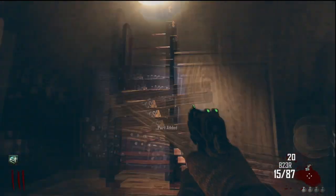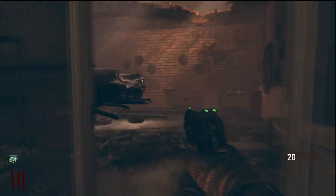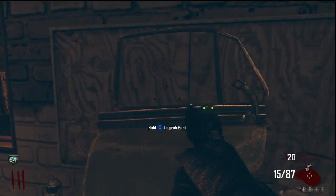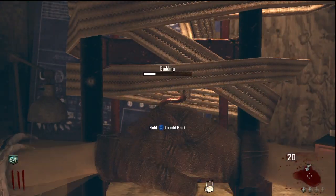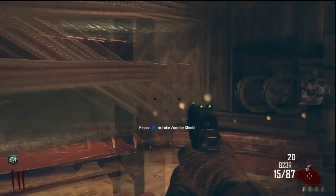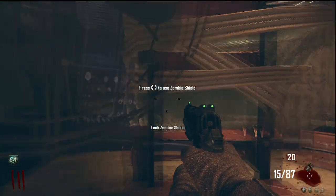For the second part, what you're looking for is a green car door. It's usually on the left of the blueprint table, so you just walk into this garage and it should be there. You can walk back out and that's the only other part needed to craft the zombie riot shield.